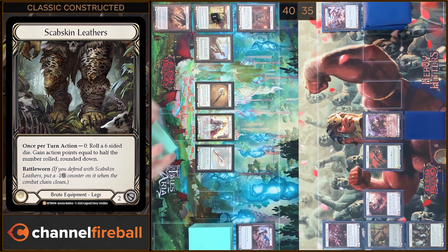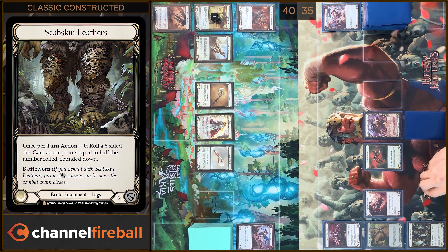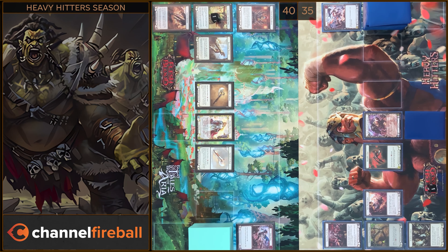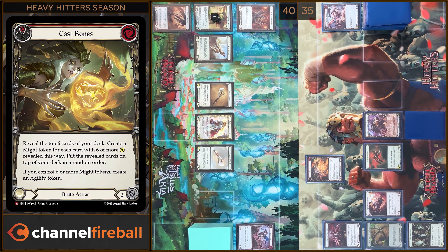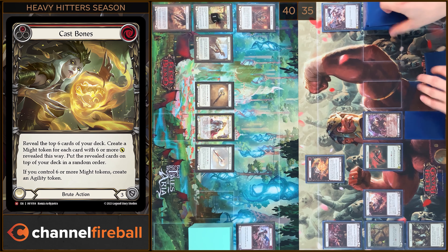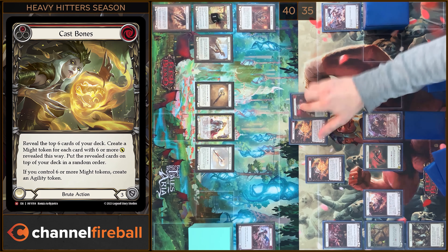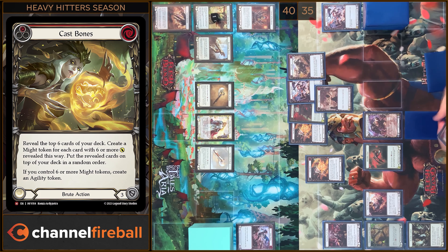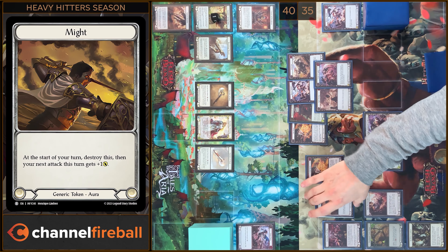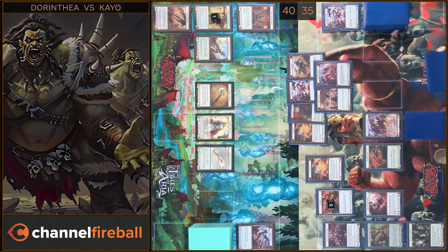I'm gonna use Scabskin Slazers one more time. I have one action point, I'm gonna use it and play Cast Bones. I'm gonna reveal the top six cards of my deck. One, two, three, four, five, six. I'm gonna create five tokens.